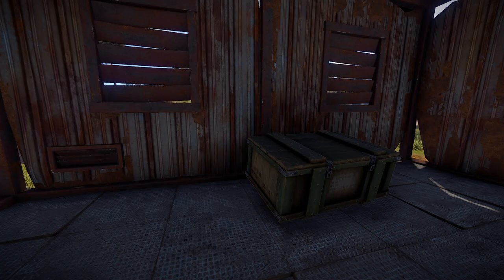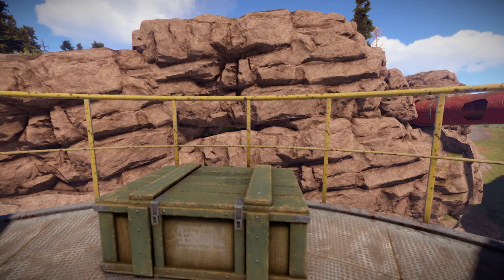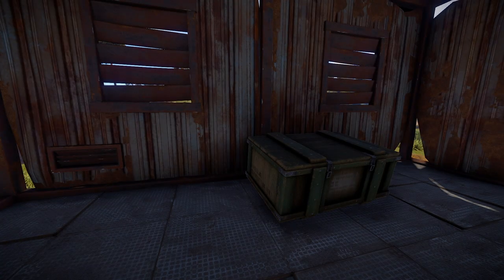Finally, this monument contains 2 military crates, which include 8 scrap and random items. They also have a small chance of containing tier 2 weapons, like pump action shotguns, semi-automatic rifles, or flamethrowers.